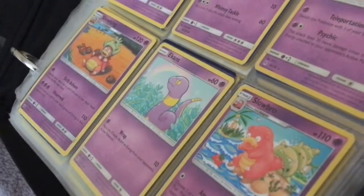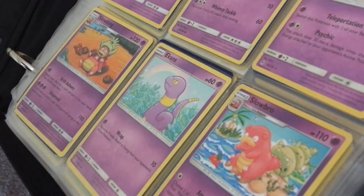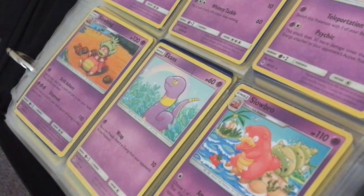Slowking, the evolution of Slowpoke. 120 HP. Driftveil Sword: search your deck for a card and put it into your hand, then shuffle your deck. Unarmed: 110 — if you have no cards in your hand, ignore all energy in this attack's cost.